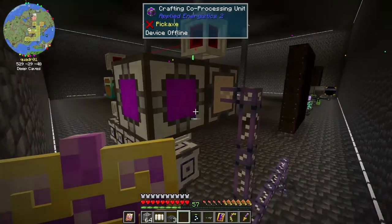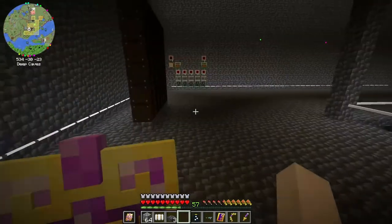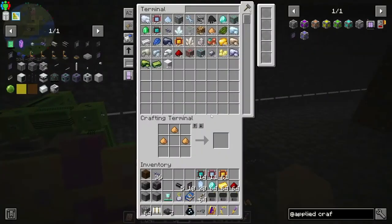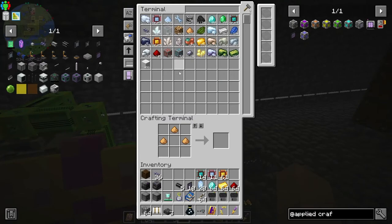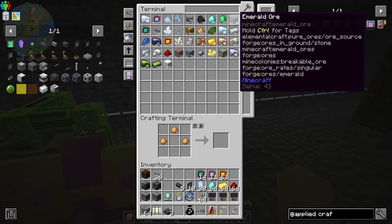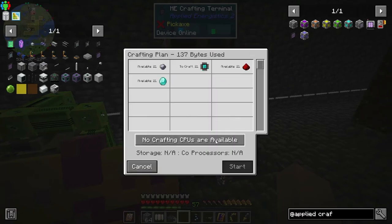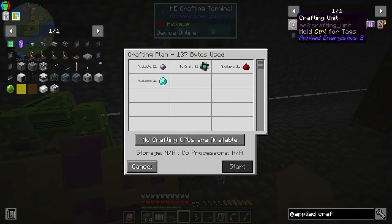I think there's an actual crafting setup structure you've got to build. Let's try this again. No crafting CPUs are available - and there's no storage. I remember there used to be a little multi-block structure you had to build for auto-crafting.